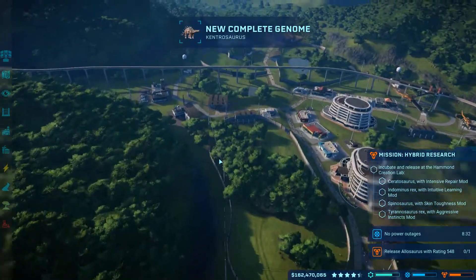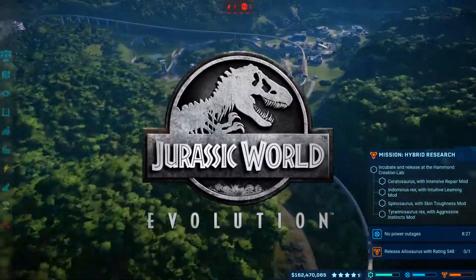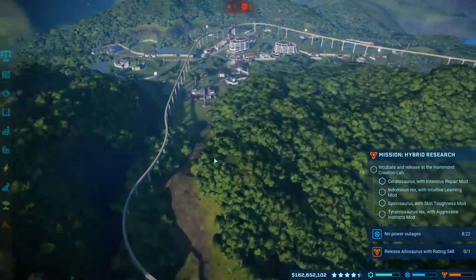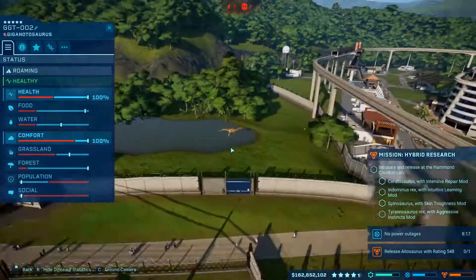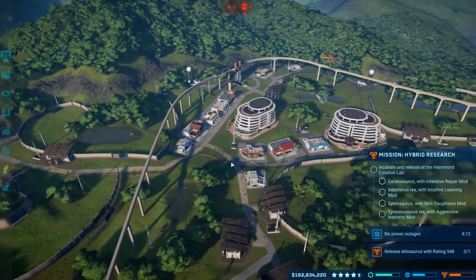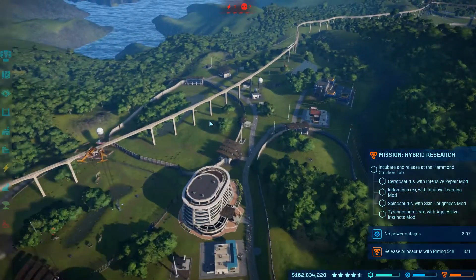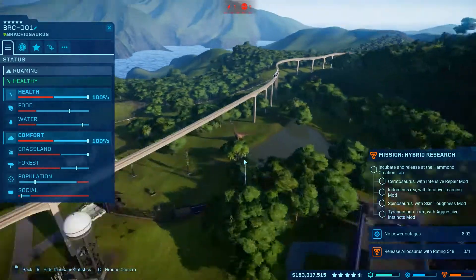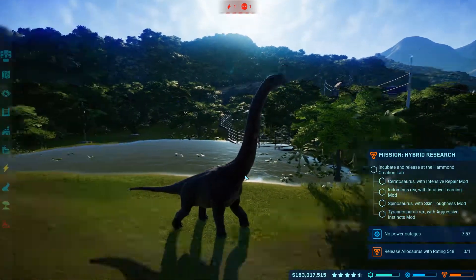Hi guys, I'm WhiteTipGamer and welcome back to Jurassic World Evolution. It's been a while since we last played. I've been doing a lot of grinding in the park and you might have noticed quite a few changes. We've got a new Giga, as our previous one died of old age. We've got another beautiful Giga over there. We've got a few deaths going on at the moment due to old age. We've done a couple of missions. We've got an Indominus Rex, and over here we have a Brachiosaurus, which is sweet.